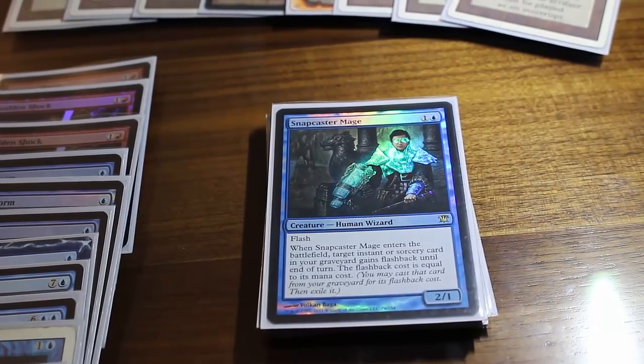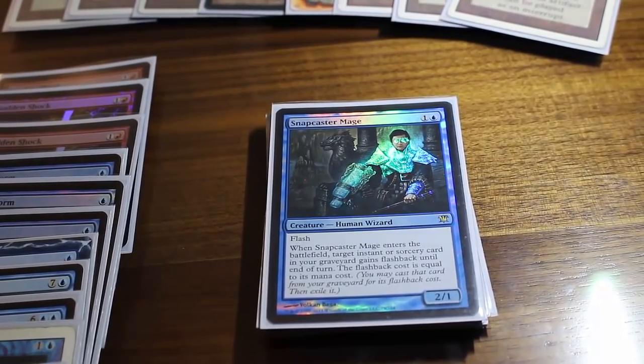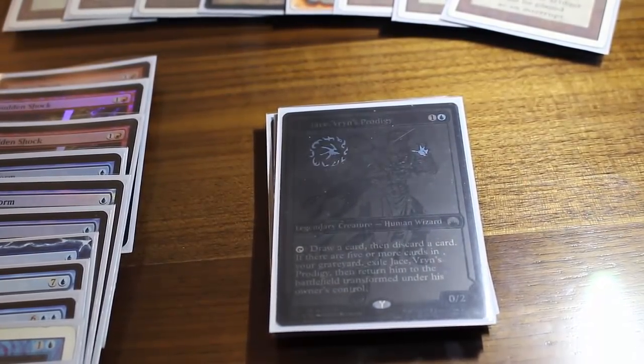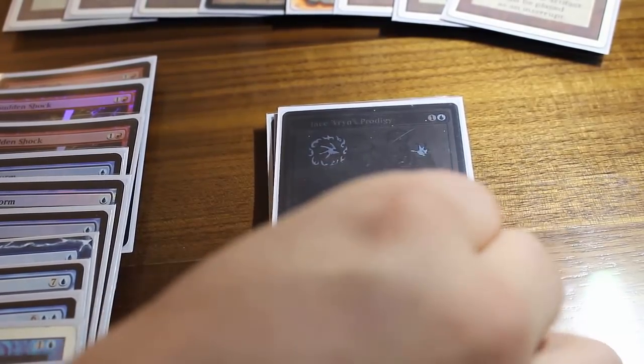Snapcaster Mage is another personal addition. You've got so many good counterspells, and Snapcaster Mage can also block and allows you to replay some of those restricted Vintage cards — snapping back an Ancestral or a Time Walk will often win the game. We've also got the new Jace, Vryn's Prodigy in here as a later addition. Given the large number of instants and sorceries, you can get massive advantage out of Jace. When people see this deck for the first time, you are so light on creatures that Jace must be answered early, or they just lose to massive card advantage.